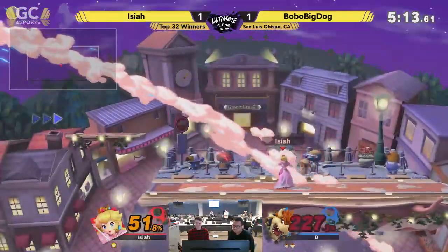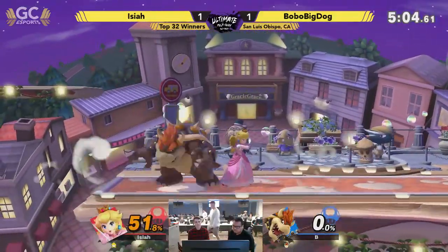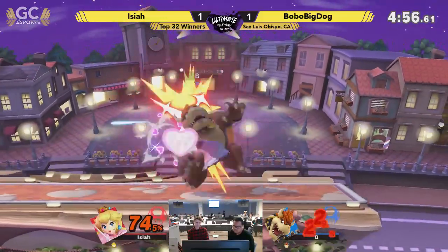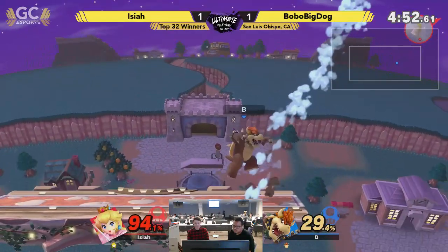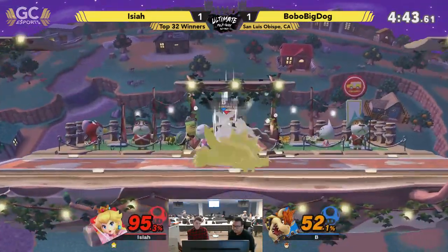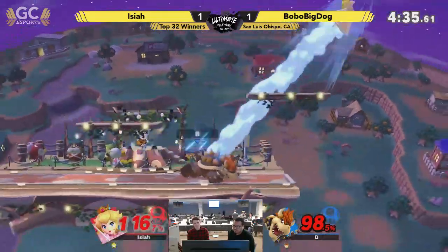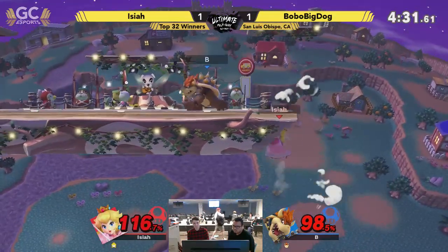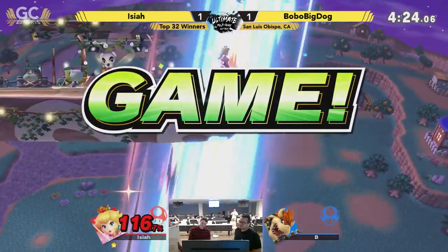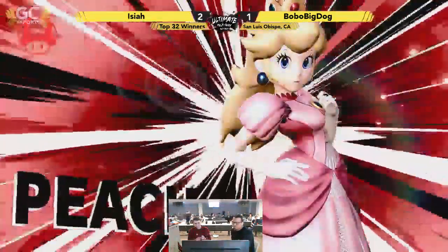Bobo Big Dog is just going to be fishing for anything — up B, neutral B. He's on his last stock at 50%. This is top 32. That's some easy percent for Isaiah. Both of their winners' stocks here — Bobo Big Dog is like two hits away from taking this. We'll see what Isaiah can string together, and these platforms just make it even more threatening. Bobo Big Dog is not teching it — the spike from the turnip. I think it was Dot Eyes. Very valiant fight by Bobo Big Dog, but shout out to Isaiah — brought it back, clutched it out with a big comeback.